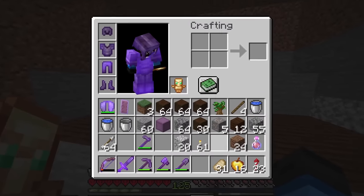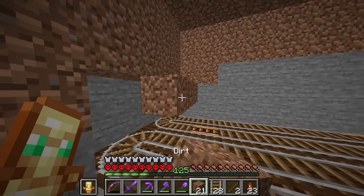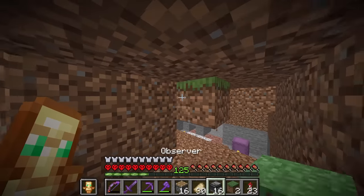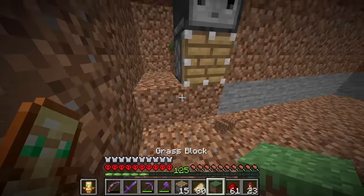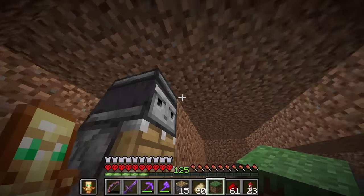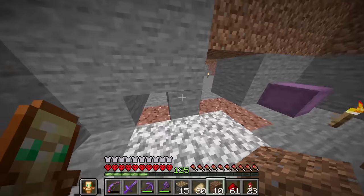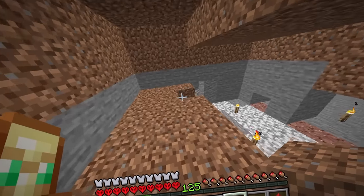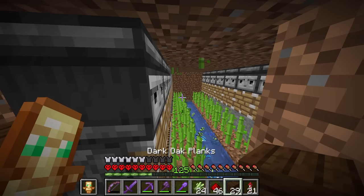Here's the basic design for the sugar cane farm. We're gonna have a powered railway, then above that we plant some sugar cane. An observer at the top facing into this block, a piston here, and one line of redstone. Whenever a sugar cane grows to that height, the piston will push, breaking the sugar cane, and it drops down to be collected into a hopper. Probably not the most efficient thing, but for once this is my actual own design instead of following a tutorial.